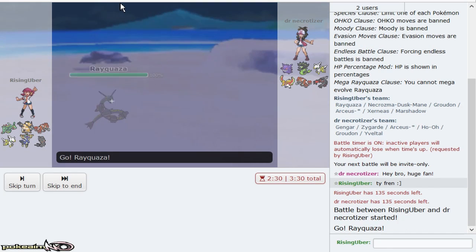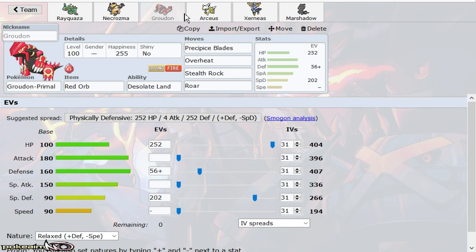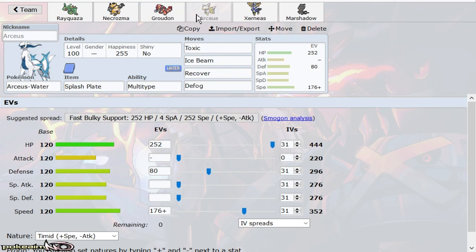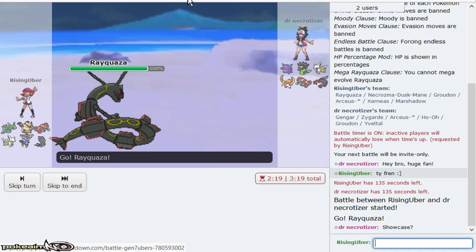This team from Feint is a Focus-Lead Ray with Weakness Policy Necrozma, defensive Groudon, support Arceus, Specs Xerneas, and Zygarde Shadow.